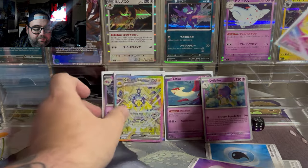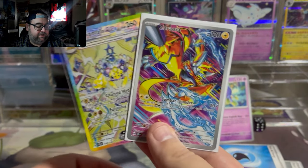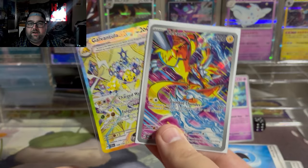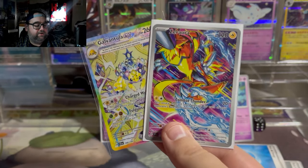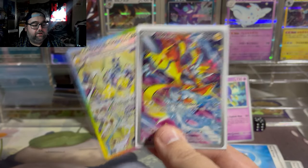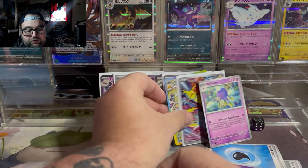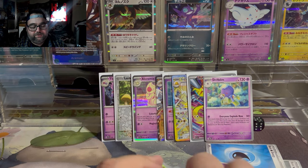I don't know which one's my favorite pull, if I'm being honest. I think both the Galvantula SIR and the Zeraora IR are stunning, and they're both electric-type which is really nice. Let me know down in the comments which of these two pulls was your favorite. We also got a beautiful Soso Driftbloom and some other beautiful cards. Absolutely insane — really, really good blister. I am super stoked about that one.